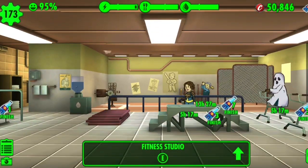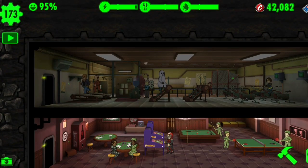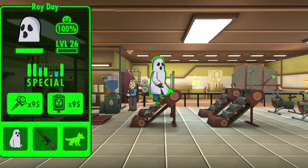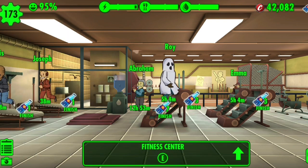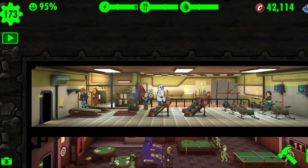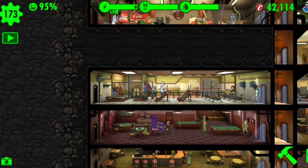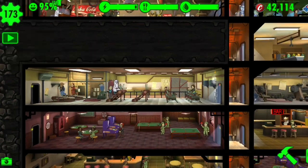After upgrading, Roy's timer is now five hours and four minutes — down from five hours 17 minutes. That's a 13-minute improvement. To me, that's horrible — I spent 9,000 caps for him to finish quicker by just nine minutes. That's a thousand caps per minute. I don't recommend it.